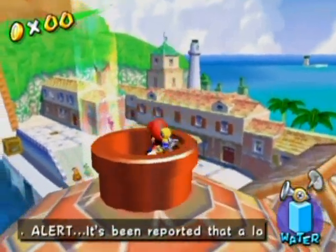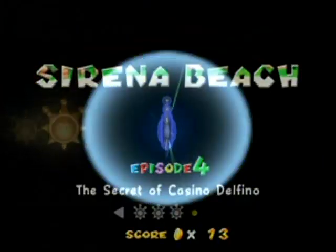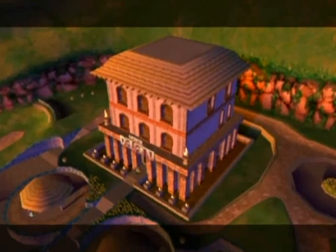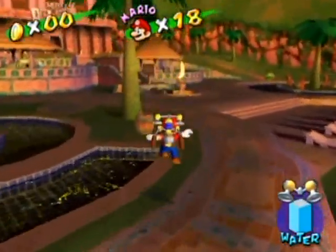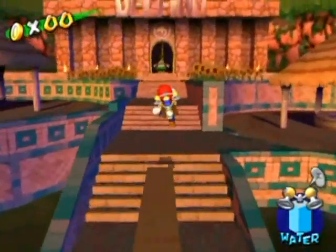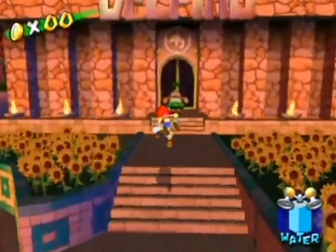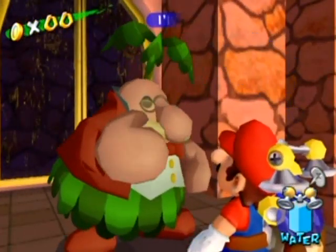Hello everyone, and welcome back to the walkthrough of Sirena Beach horribleness — and this gets even worse. This is the secret of Casino Delfino, yeah, a little rhyming pun there. Once again, we gotta walk ourselves over to the hotel. Why don't they just put us in the hotel to begin with and just make us leave this beach right away? Talk to the corner guy and let's go in.